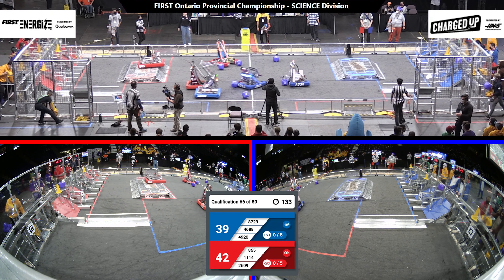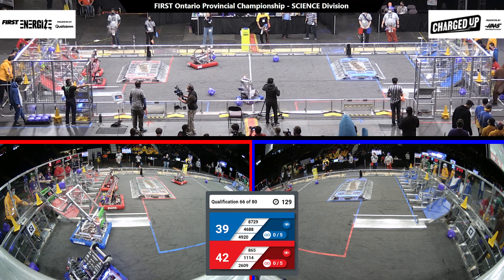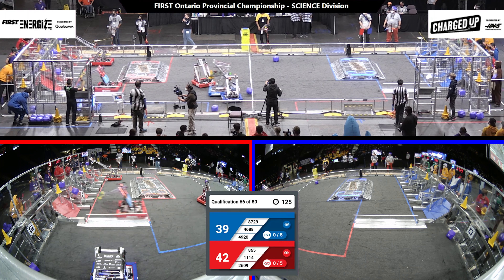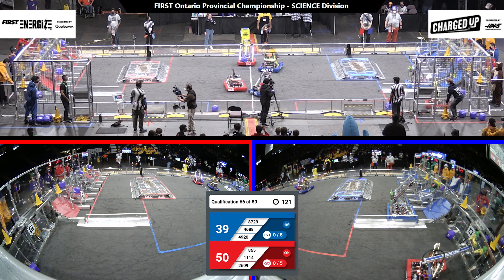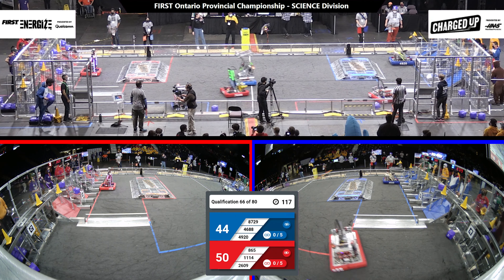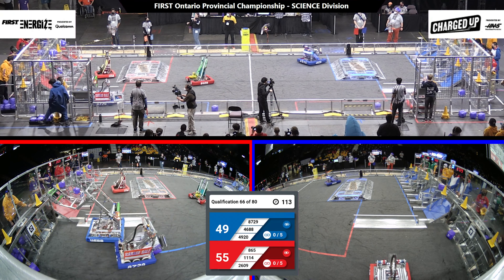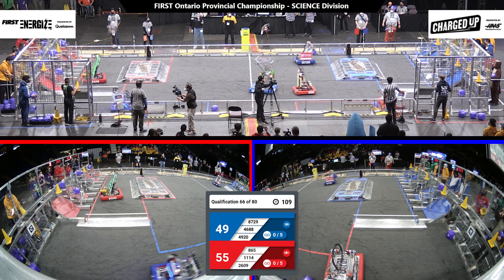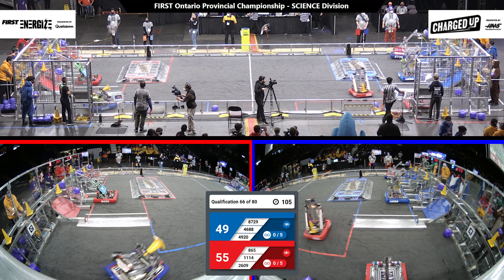For those of you joining us online, the autonomous period which was just finished happens when robots are not being controlled by their human players. They are now being controlled by their human drivers, which is why they're moving around the field so aggressively. 4920 is now putting a cone on their high node right in front of their driver's station. 1114 moving over their charge station to go collect more things from their portal. 4920 over collecting a cone. Very well done.